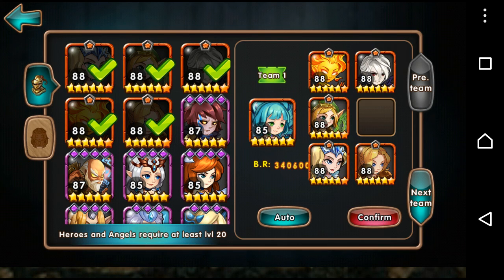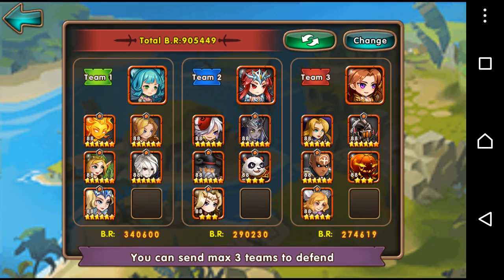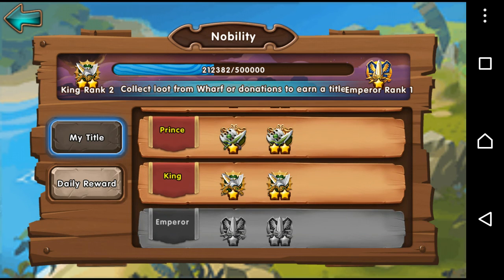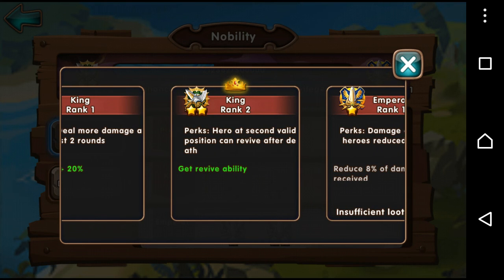So it's whoever the second character is on that front row. Just keep that in mind when you set up your team, and if you have Dark Paladin in your team, don't put him in the second position so that you actually get the revive when the person goes down. Because if you use it on Dark Paladin, it's kind of a waste because he already revives himself anyway. Put him in the first valid position and put someone else in that second position.